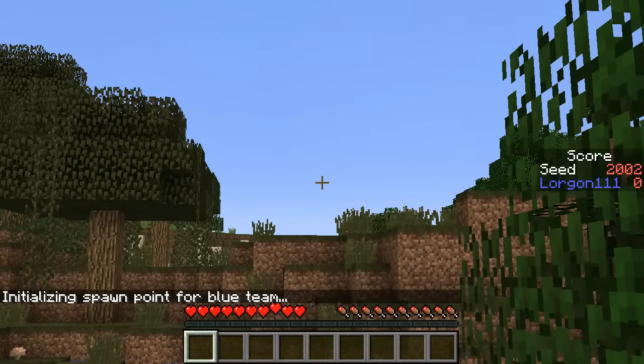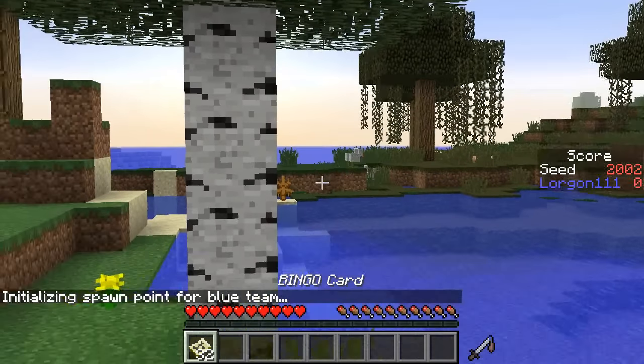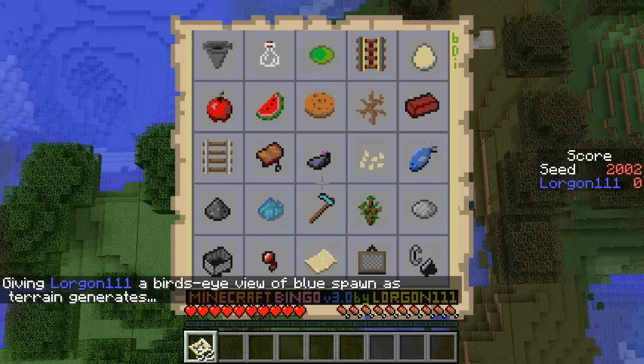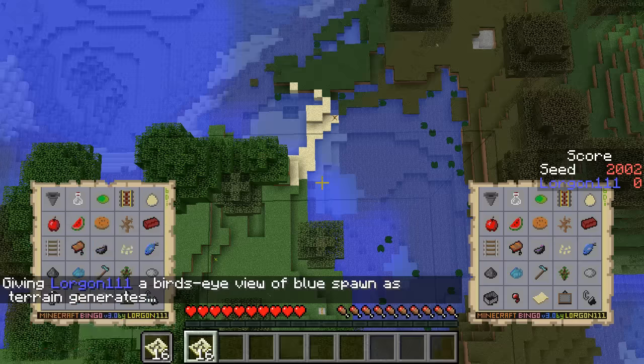Let's quickly look around. There are chickens there! And we're in a swamp, so the cave — alright, maybe we'll go for the fifth column then.